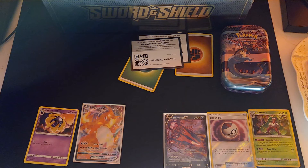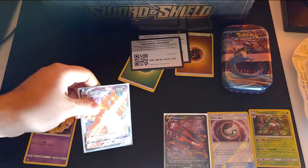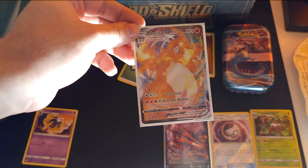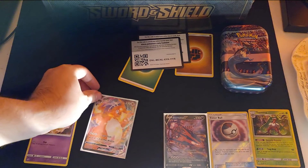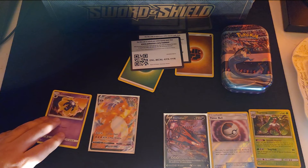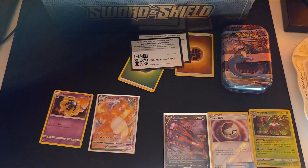Bro, I can't believe it — I pulled a V-Max and you pulled a V-Max rainbow. It's like we're linked bro! Back to back! This was a good opening. The little tin bro — I had my doubts, I didn't think I was gonna get anything good, but look at the Charizard. Look at me now mama! Definitely worth it. I hope you guys enjoyed it — like I can't believe I got the Charizard, I'm sorry I keep saying it but it's great!